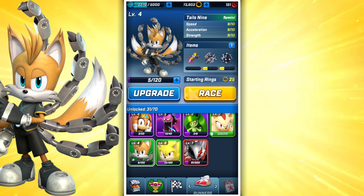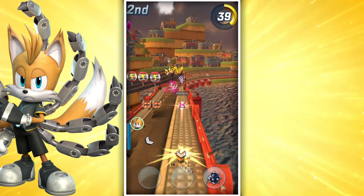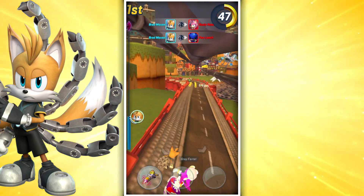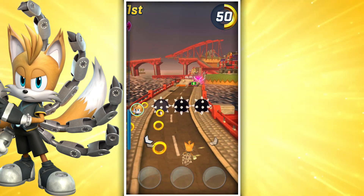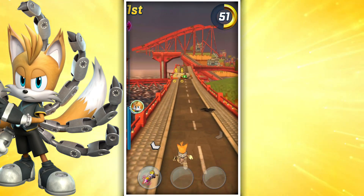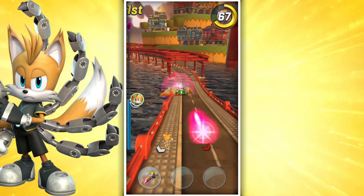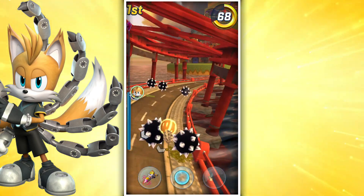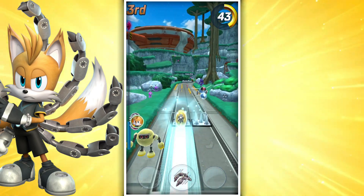Now let's take a look at the power-ups Tails 9 is able to use in-game. His projectile is the Energy Cannon — essentially a clone of Gamma's missile launch. It functions in a similar fashion by launching a certain amount of projectiles in front of Tails 9 to damage enemies. The Energy Cannon also provides a small speed boost while using it, letting you maintain decent speed while applying pressure to opponents. All in all, it's a solid projectile that helps with cutbacks and dealing with players in front of you.